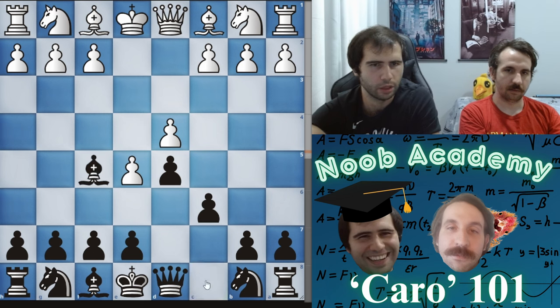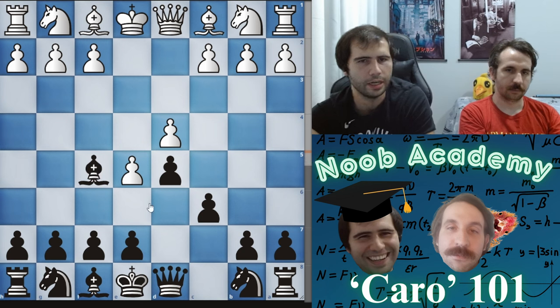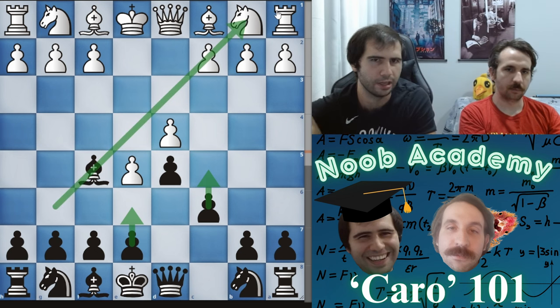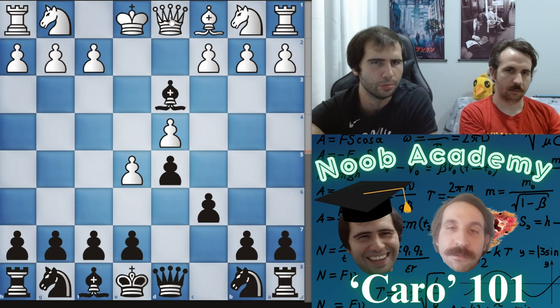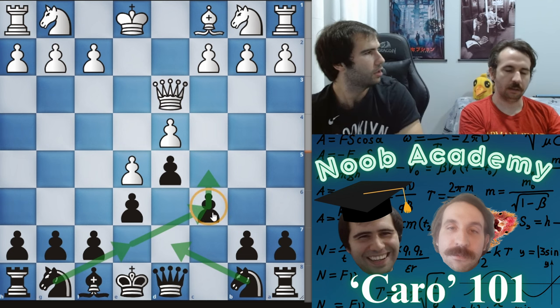Knight c3 is the main move. E5 is the advanced variation — these positions are very interesting. We play bishop f5. This is considered one of the practical huge advantages over the French: if it were the French your pawn would be on e6 and you couldn't get your bishop out. You don't want to play c5 anytime soon — that bishop check is going to really hurt — but later in the game c5 will be like a supercharged version of the French because your bishop is on the outside.